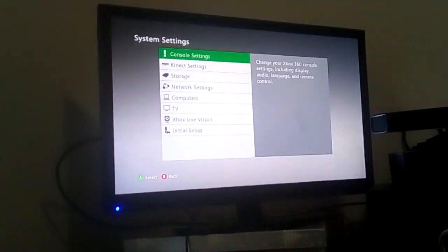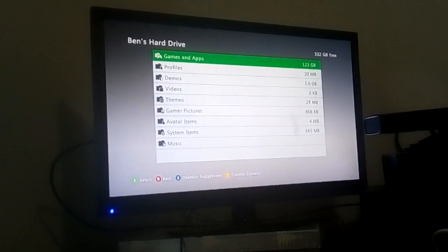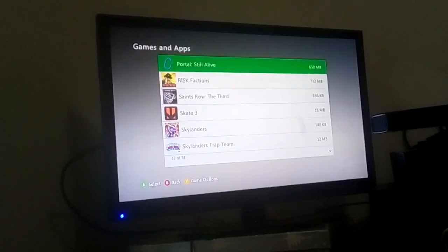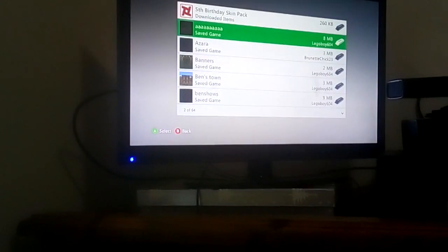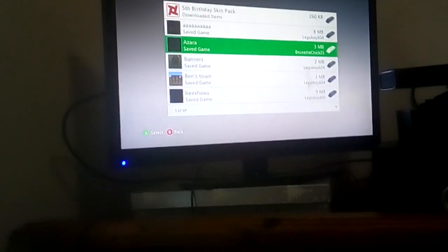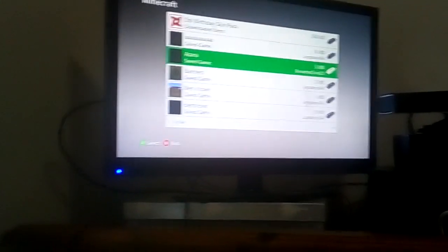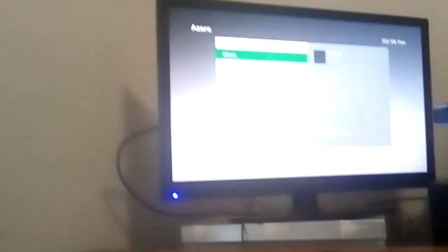If you already have one, you'll go to System, Storage, your hard drive, Games and Apps, all the way up to Minecraft. This is a city that my sister made — I just named it Azara because it sounded like a weird city name. I'm not gonna be modding this one, I'm just using it as an example. I'm gonna be modding my mod world. You'd go A, go Move, and then go to USB.